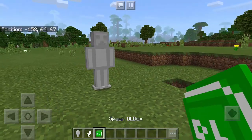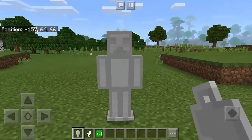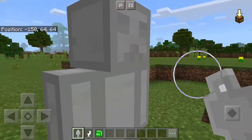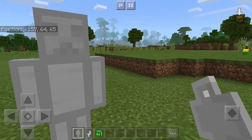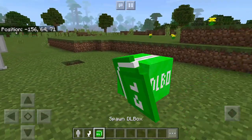Let's use the statue — you need to spawn the DL box first before placing the statue, and you will get this weird, creepy-looking statue. It looks like Steve but made of rock.